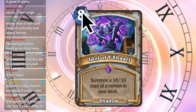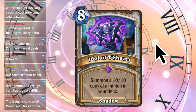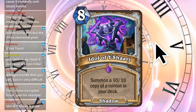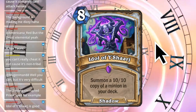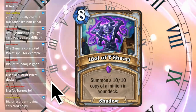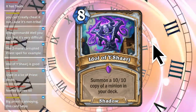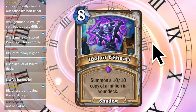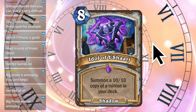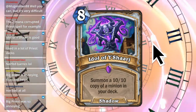Next, we have Idol of Yasharaj. Eight mana card - summon a 10/10 copy of a minion in your deck. I remember playing this deck back in the day with the original Yasharaj, where at the end of your turn it would cheat a card out of your deck. The way you'd play it is have a whole bunch of spells to stall until you could start swarming monsters from your deck. This seems like it would be really good in that deck. Chat confirms: Idol of Yasharaj is good, used in a lot of Priest decks - nerfed Barnes. Barnes was big in that deck - you really wanted to draw Barnes immediately. Big Priest was so annoying. I kind of loved it, though it was somewhat annoying to play.